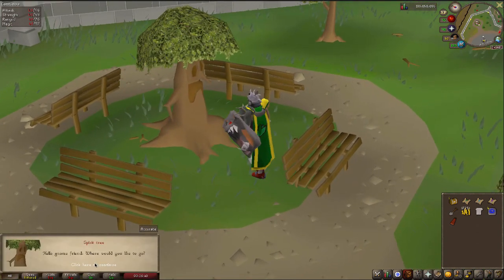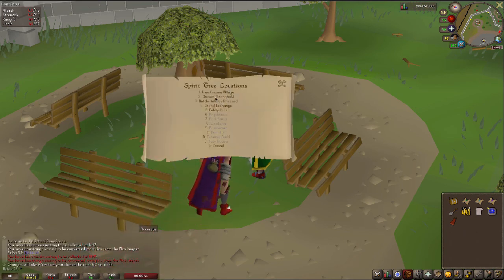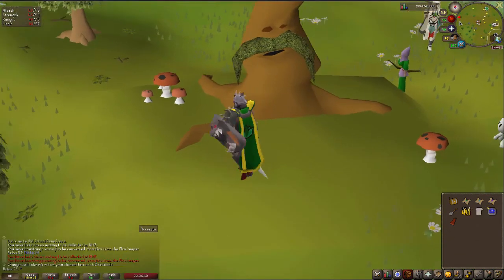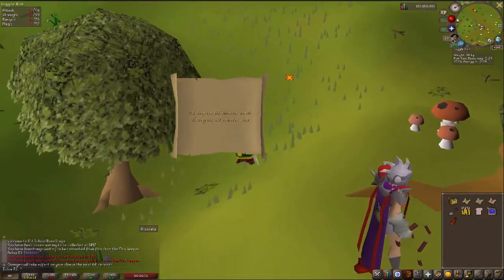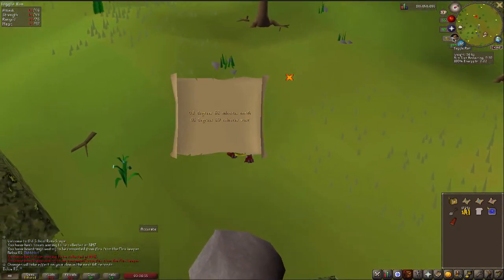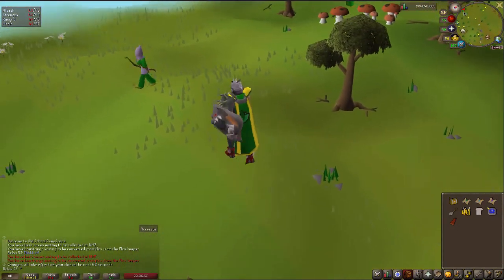For this clue scroll guide we want to go first off to Gnome Stronghold. The clue scroll says 8 degrees 33 minutes north, 1 degree 39 minutes west. Let's go.